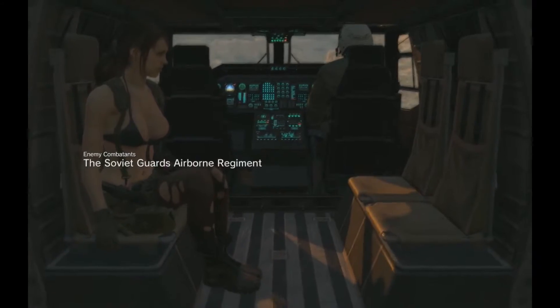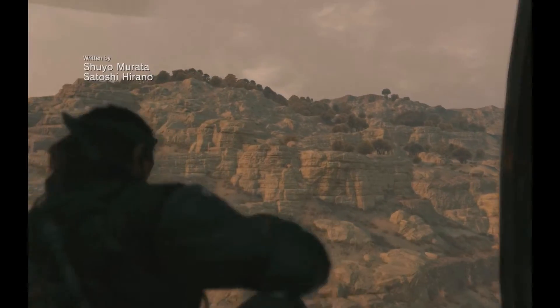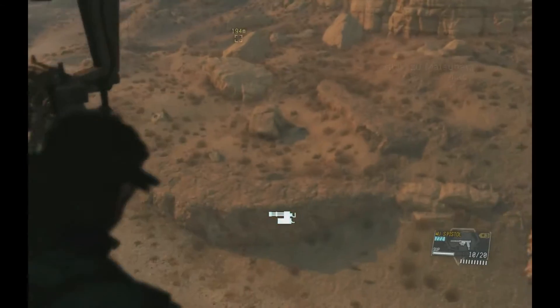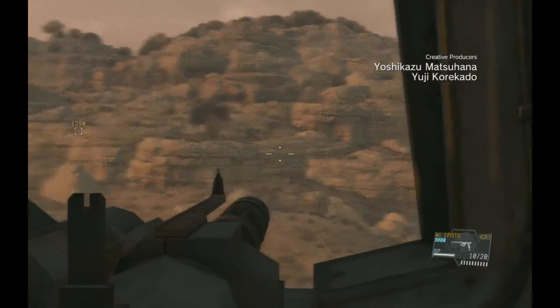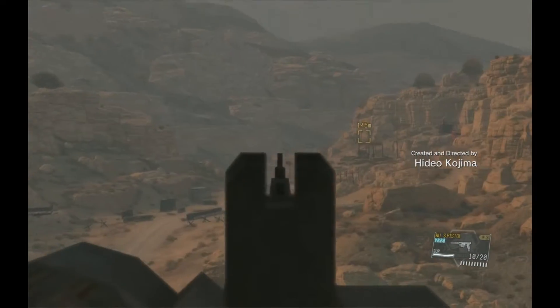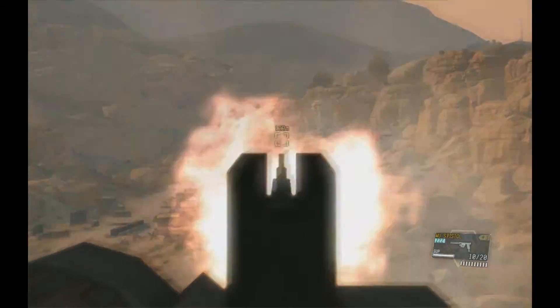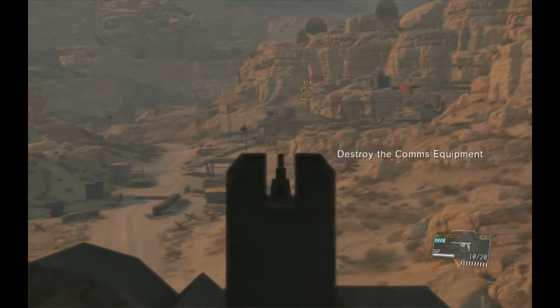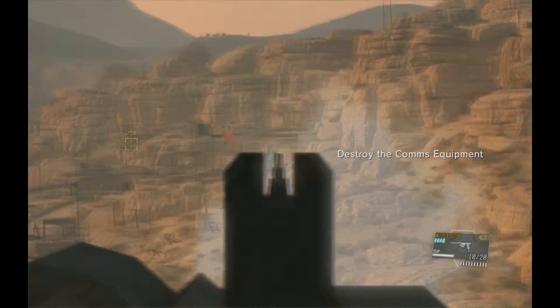First, use the binoculars to locate the communications equipment at the facility. Good. That's the first one. Destroy the remaining antennas.